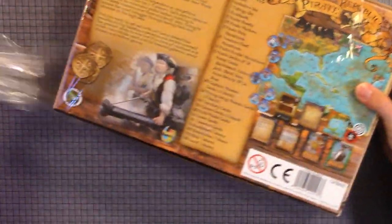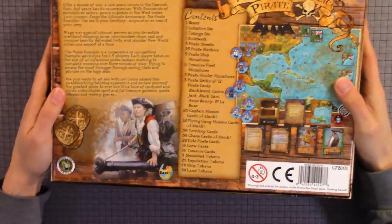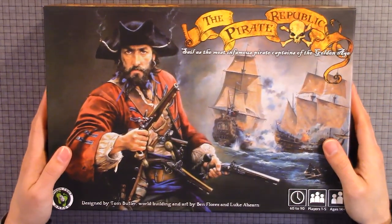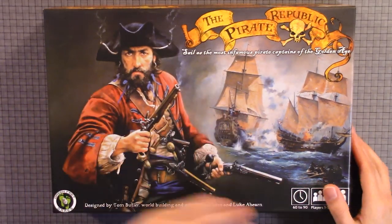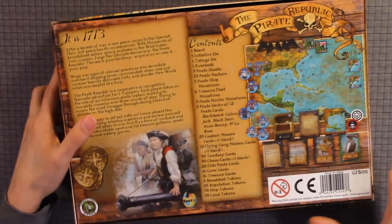It's a pretty good box and it weighs quite a bit, so there's quite a bit in there. We'll look at the front first. Here's the front box — cool illustration. I like the pirate, the ships, everything. Here's the back of the box.